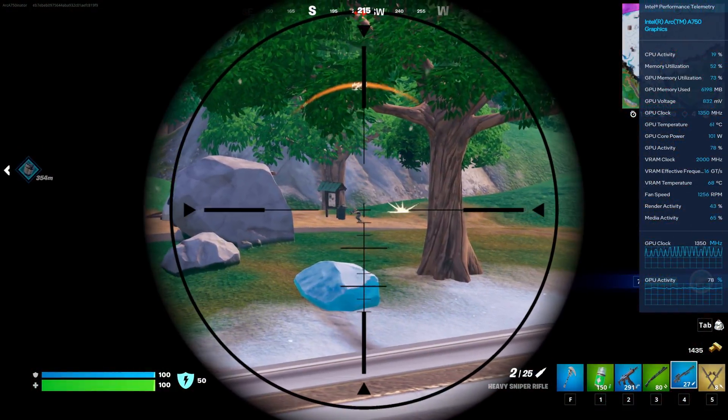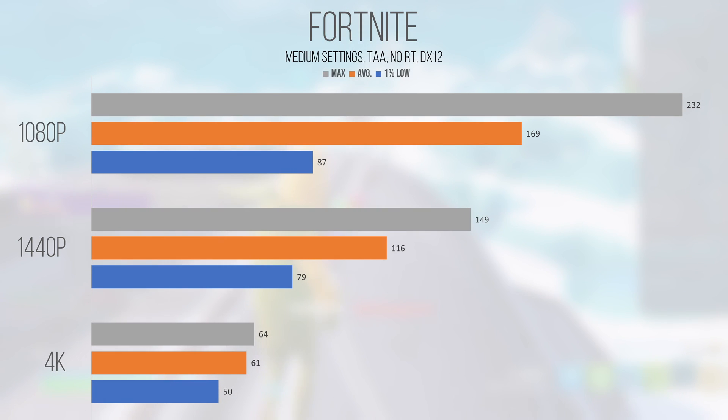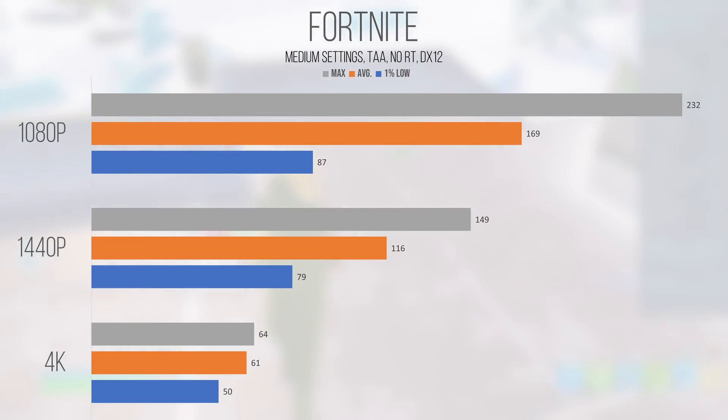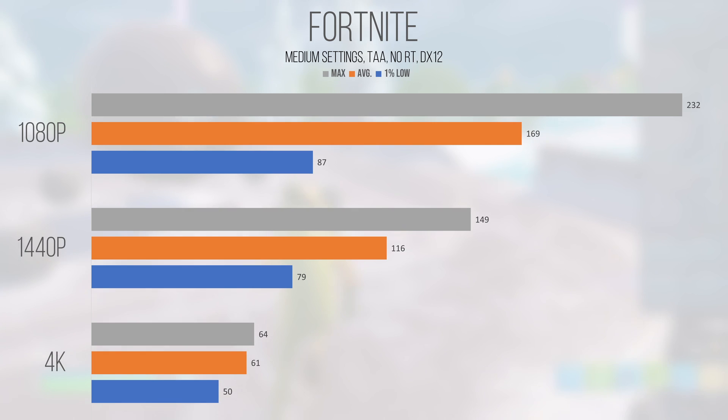Fortnite, the first Unreal Engine 5 title in our test suite, ran very well at all resolutions tested, even at 4K surprisingly. With an average and 1% low of 169 and 87 FPS at 1080p, this was 100% high refresh rate capable for competitive play. At 1440p, the 116 FPS average and 79 FPS 1% low remained playable, though we lose some high refresh rate capability. 4K made me retest a few times just to make sure the numbers were accurate, and this is what I consistently got — so I'd say it's playable, but maybe use DLSS on quality. Turning settings down to low can also help squeeze some extra performance.